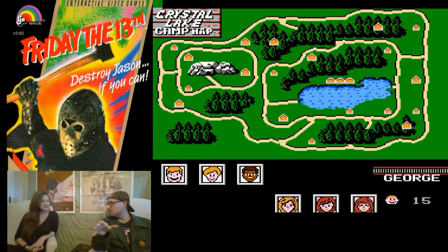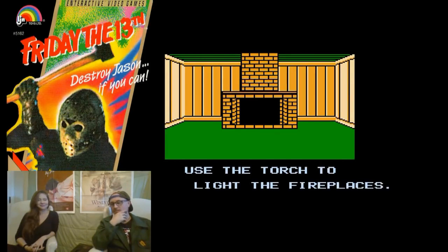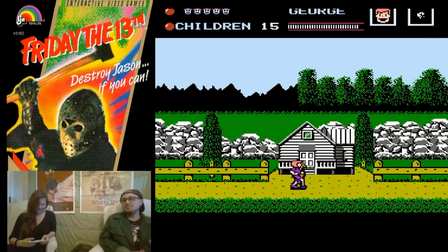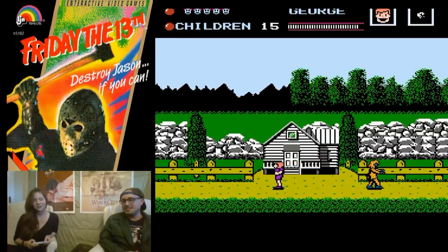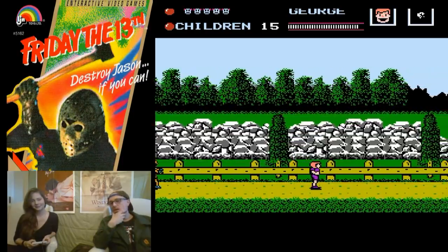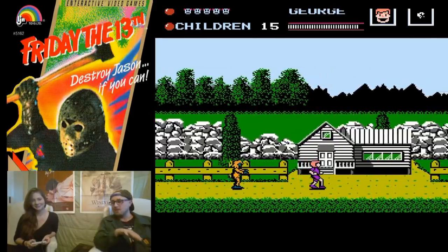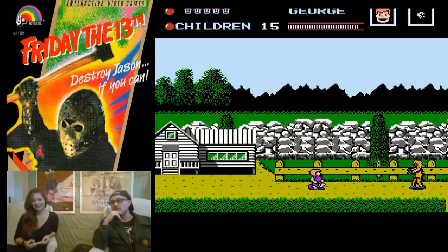Basically, you have to save all of the children, or else they'll die, and all of that's on your hands. You're the camp counselors. Use the torch to light the fireplaces or you're doomed! An alarm is going to go off, and then you hit start, and that'll tell you what cabin Jason is in. You kill the zombies by throwing rocks at them. The rocks kind of have an arc, so it's easier to crouch down to kill them.